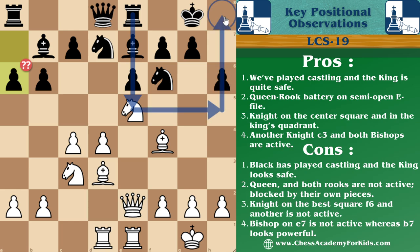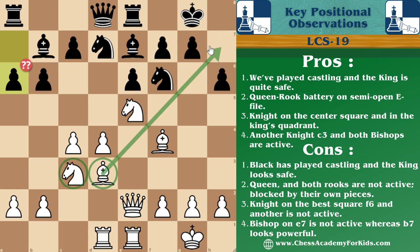One fourth part of the board is known as the quadrant, and wherever the king is, it is called the king's quadrant. That means our knight is not only on the center square but also in the king's quadrant. Another knight on c3 is also active, and the bishop on d3 is also eyeing towards the king.